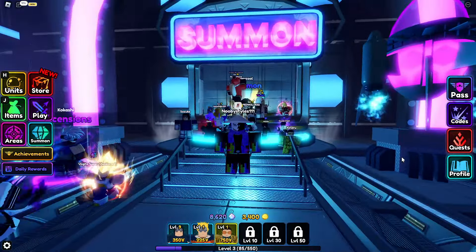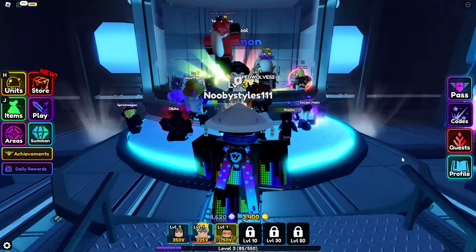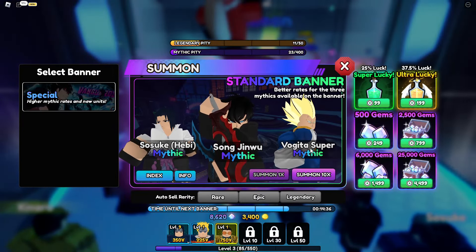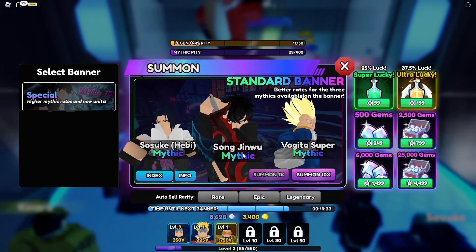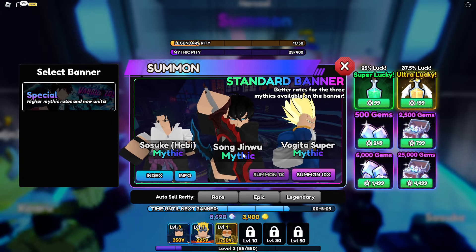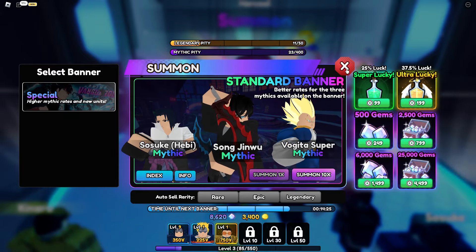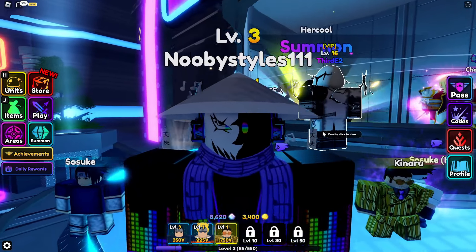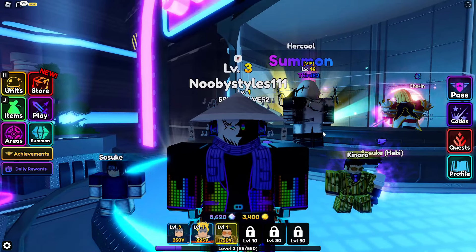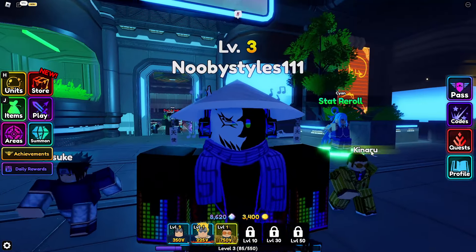What's up guys, welcome back. In today's video I'm going to show you a glitch which gives you mythics every time you summon. You could summon 10x and you would only get mythics. This is literally the most broken glitch I have found in this game. I'm basically going to be showing you how to do this glitch and get yourself mythics in Enemy Vanguards.